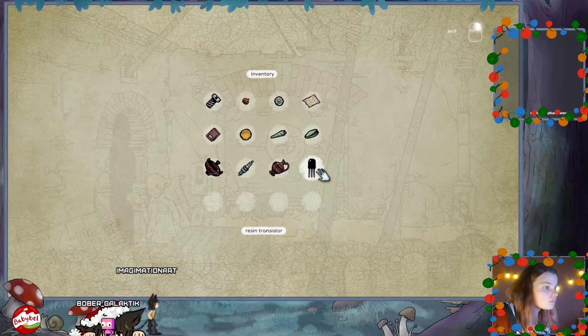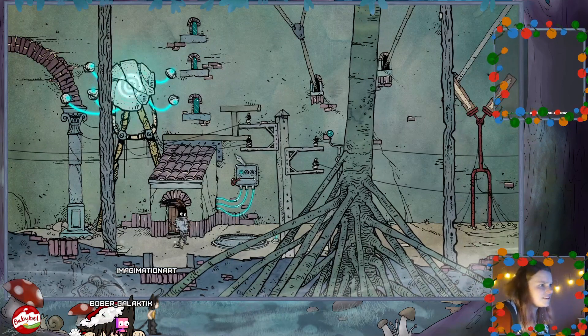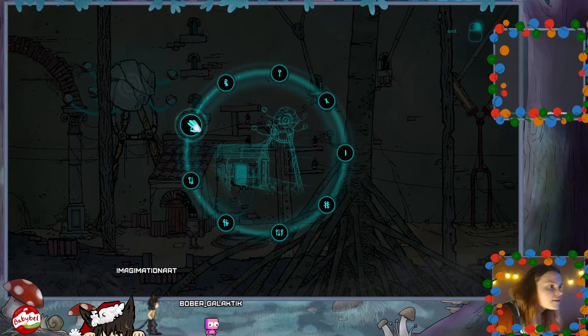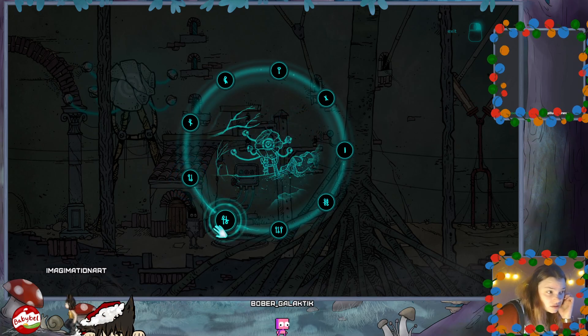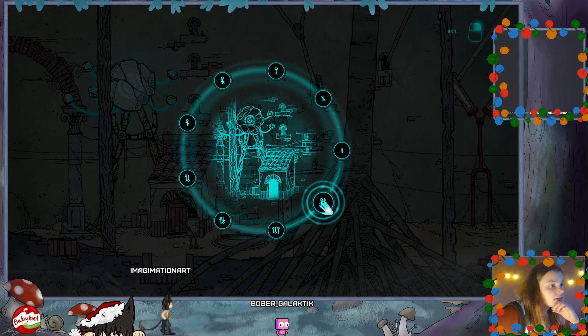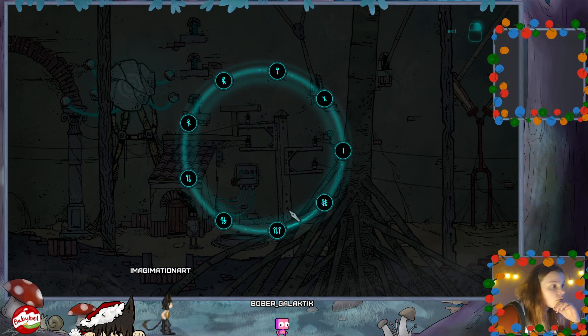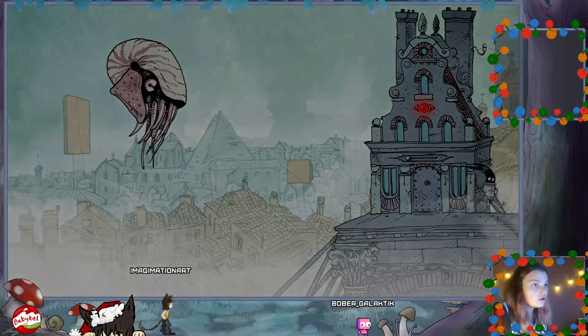What did I get? A resin transistor - of course. Obviously. I definitely know what that means. Don't know where that is - I don't know where I'm going. What's here? No, this is here. What about here? No - wrong place.